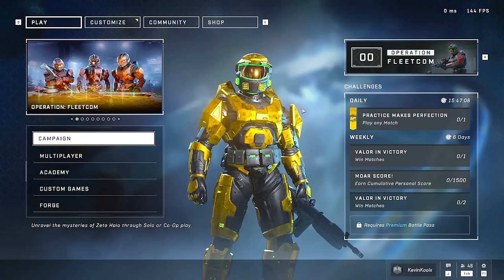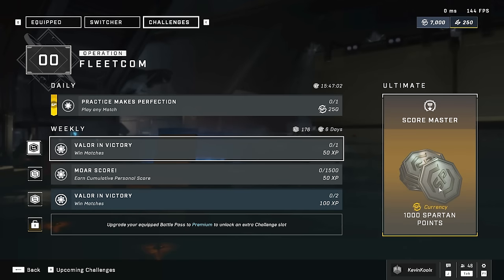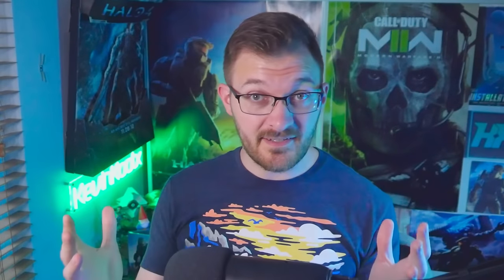The big question now is how long will it take to grind 75,000 credits? It involves your daily challenges a little bit with the recent updates. With the weekly ultimate completion you get 1,000 Spartan points. There is another way to earn Spartan points beyond the Operation Pass — you get 250 Spartan points for completing one match per day. But things have changed now: your second match gets you 500 XP, and third match onwards gets you 100 Spartan points per game. This is massive, because previously those 30,000 credit Spartan point options in the exchange were going to take you a month and a half of daily grinding — but now that's going to change things up.